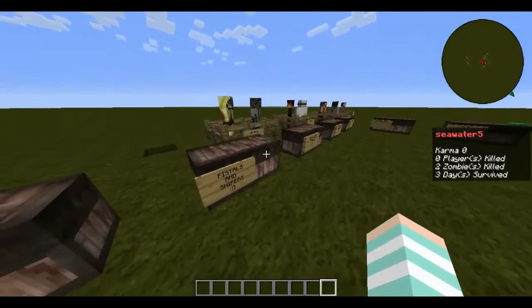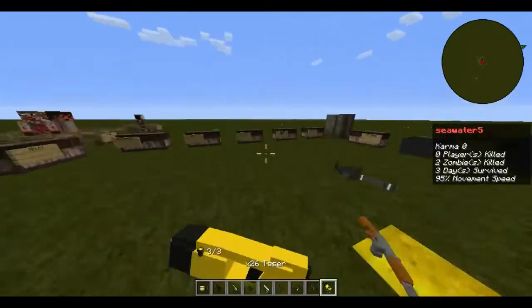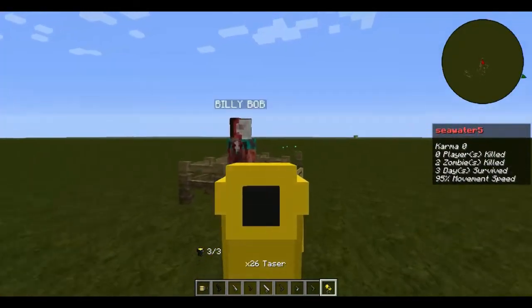Next we have pistols and snipers. First is the Taser — when you shoot somebody they get blinded, but there's no one to test this on right now.